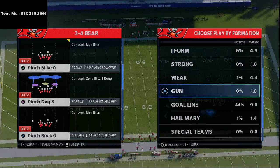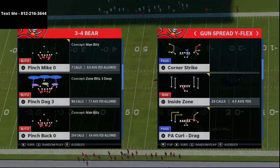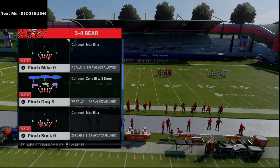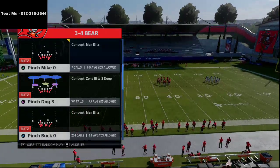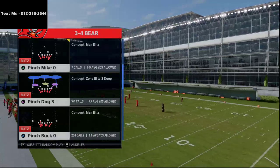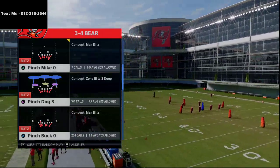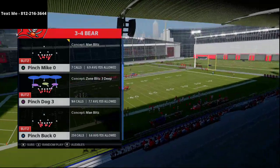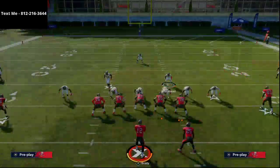The 3-4 bear might be making its way back into Madden — I think it's a really good package. As the year goes on, the ratings on the linebackers get a little bit better. I'd still contend that 3-4 bear and 4-6 bear are okay, not necessarily great, but the pressure you can get from 3-4 bear is really unique and effective.